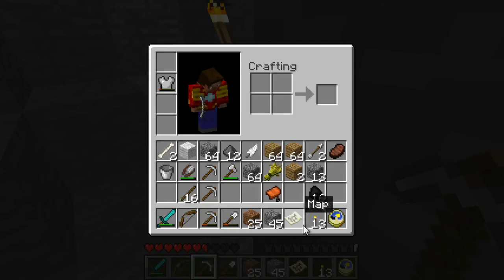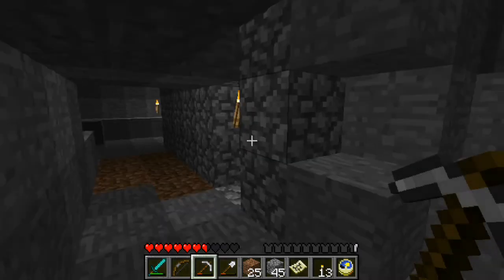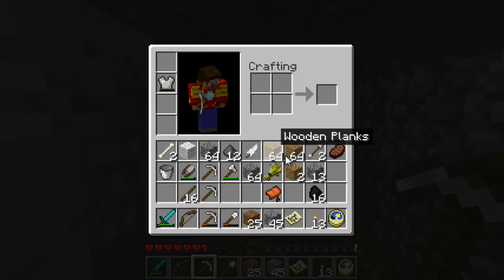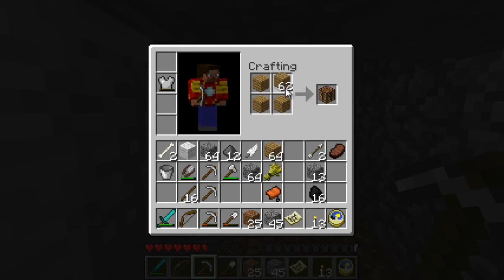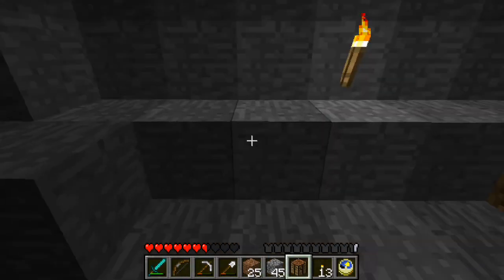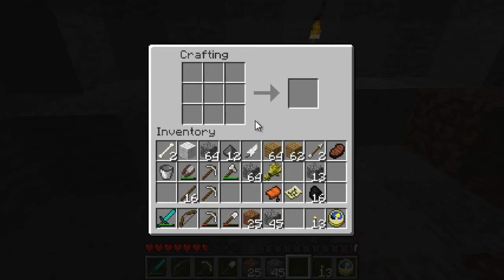Have I got any glass on me now? I don't have any glass, I don't have any sand. Do I have any wood? I have plenty of wood. So we just want to make a workbench, because I'm running very low on armour here — I should go and make some more armour. Let's go and make a door.